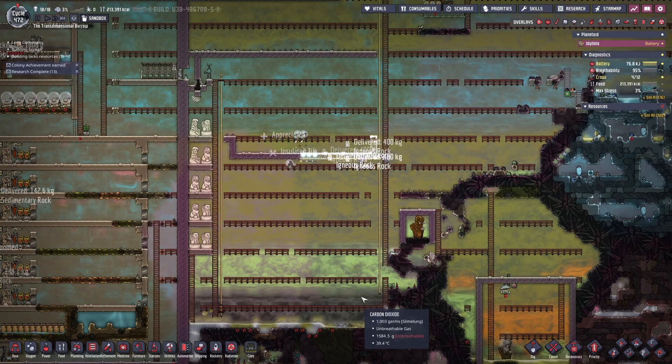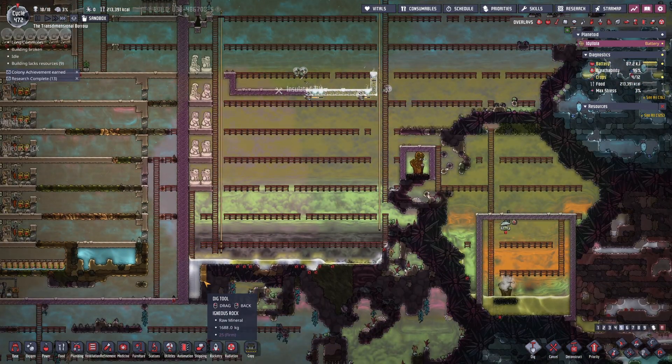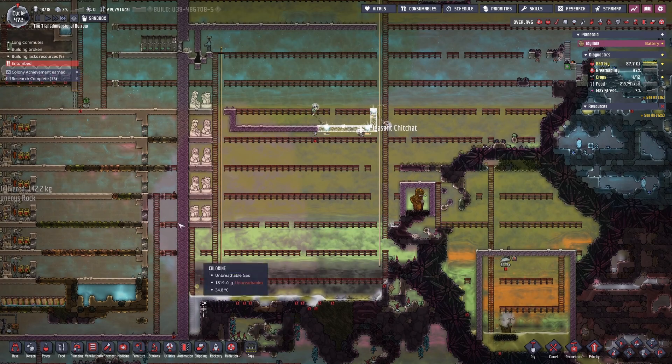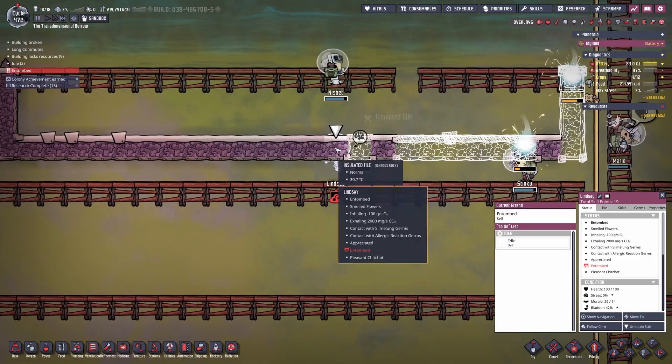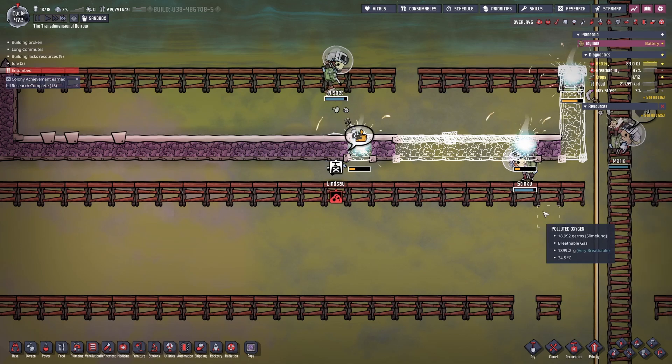I find it the least useful vent because you have access to plenty of bleach stone, so you can move chlorine gas around in a solid form to where you need it without having to pipe it from the gas vent itself.